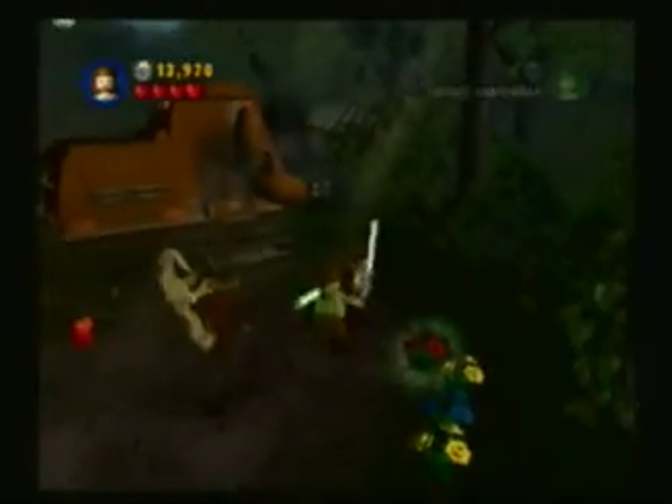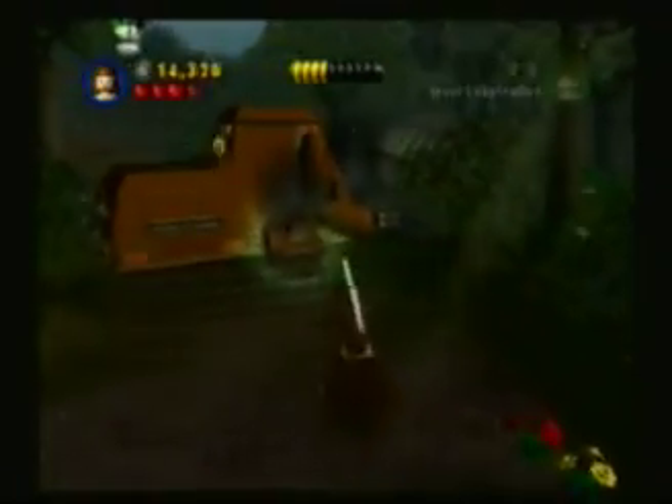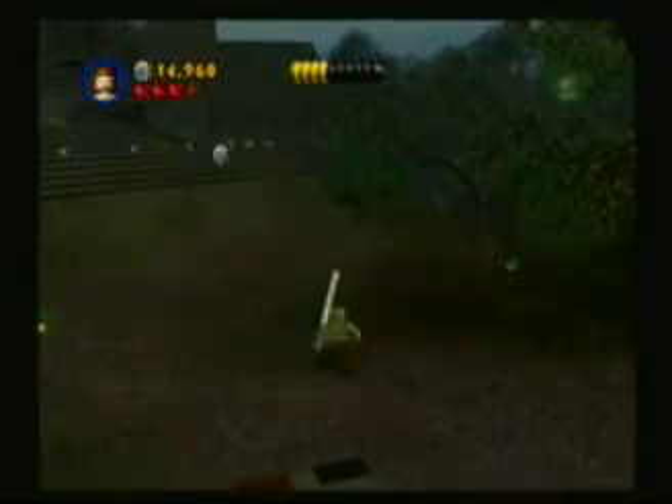I won't put my lightsaber away like that. Now we're going to this broken down ship here. Just use the Force right here and make the engine go — that will explode. There we go, I got it! Look at that minikit. Okay, here we are. We are at a temple. I don't know what it's called because I've only watched the Episode 1 movie twice.